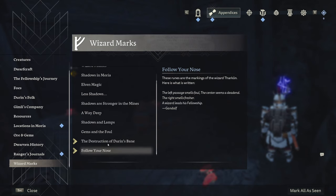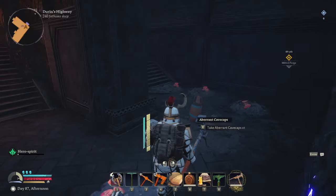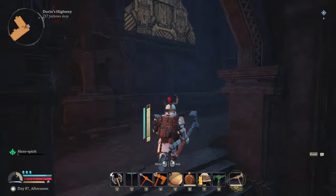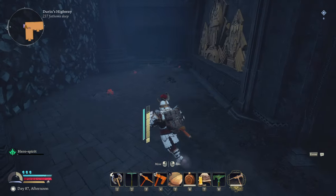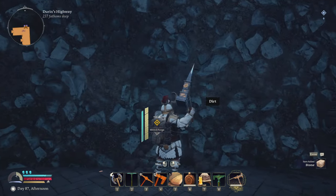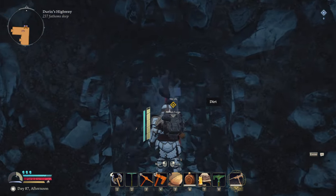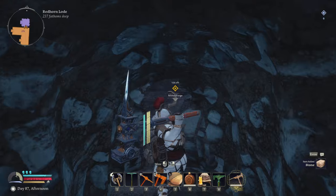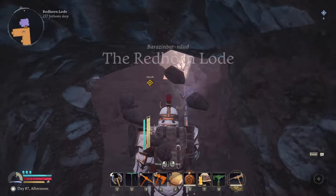These runes are markings of the wizard — the left passage smells foul, the center seems a dead end, and the right smells fresher. A wizard leads his fellowship. So we go this way. This area is blue — maybe this takes us somewhere. Looking at the map to figure out where we can access.